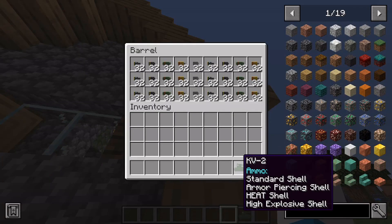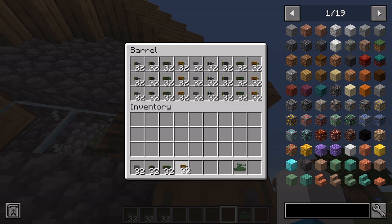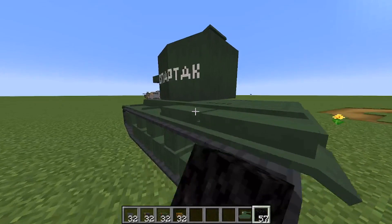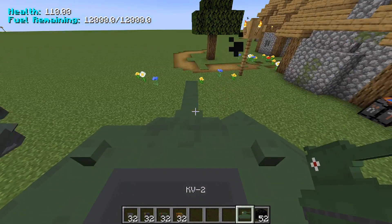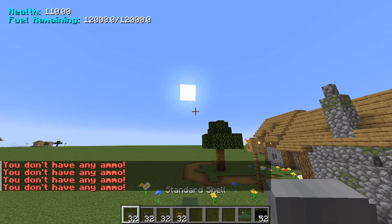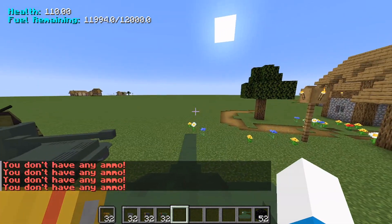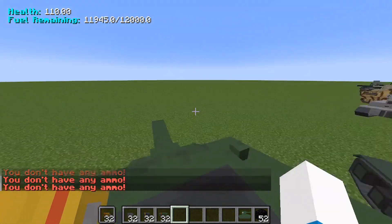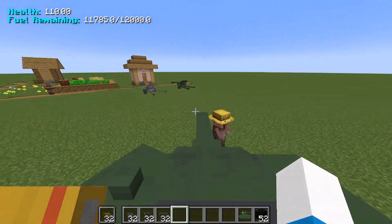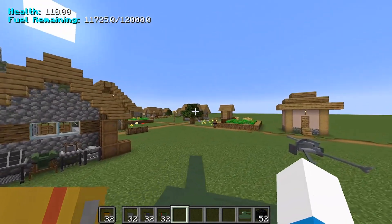Let's grab some standard, AP, HEAT, and high explosive shells. This is just one of the tanks — we also need to get our fuel. You right-click to enter the tank until you're in, then click G to shoot. To select your shell, put it in your offhand. You move around using WASD — forward is the fastest, but you can go left and right too. Then press G to fire.